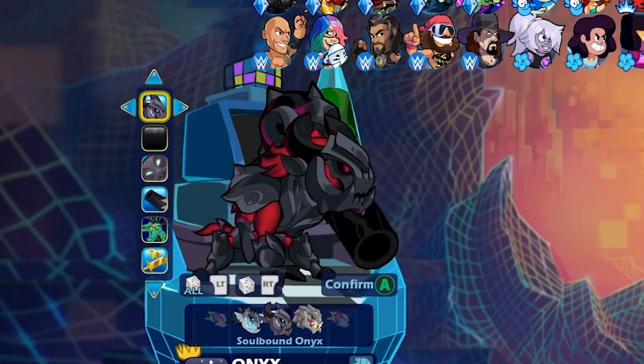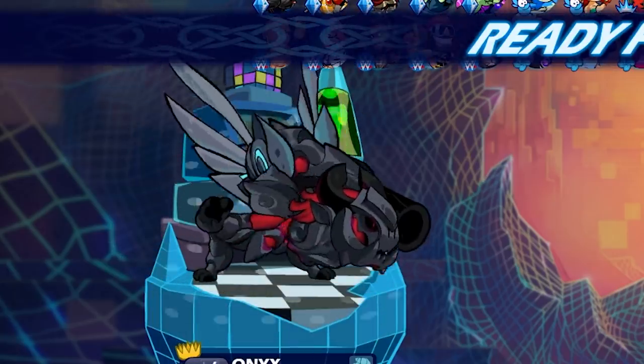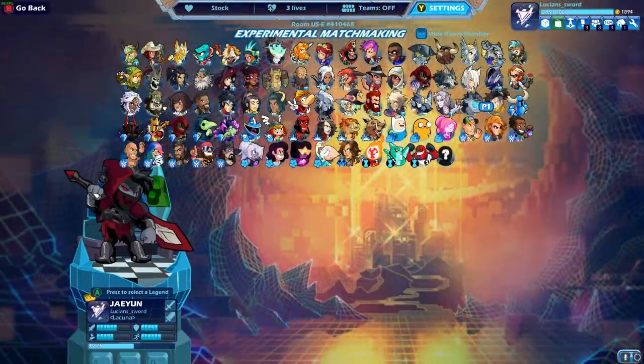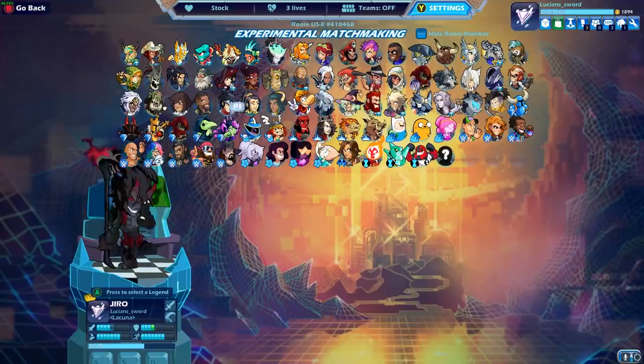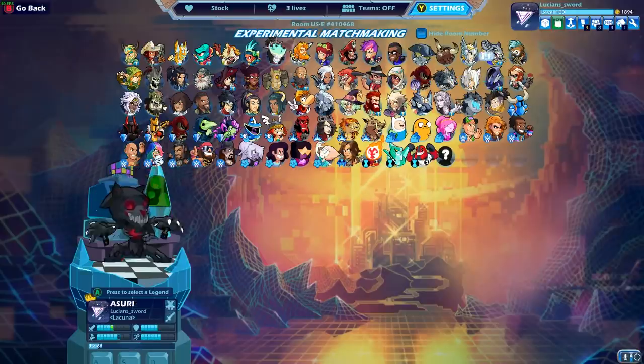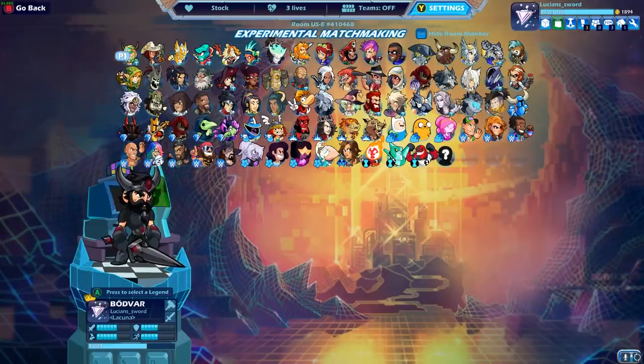And wow, Onix looks cool with black colors. Literally the best color for Onix is black — that looks so cool. Just wanted to say thank you to you guys for supporting me on this journey. I know it's been a long one, and I am so happy that I have black colors with every legend. I don't know if I'm the first person to ever do it, but as far as I know, I am.